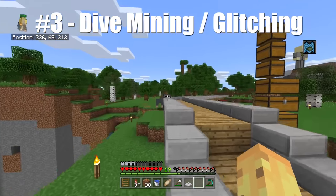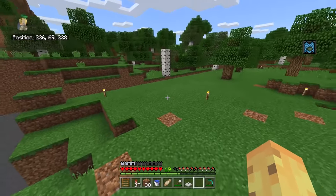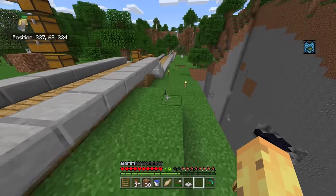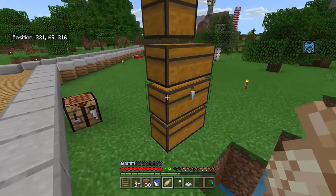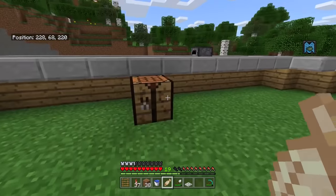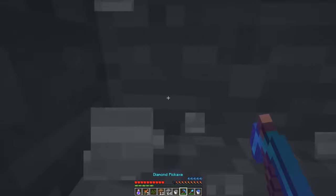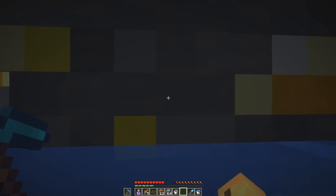The third way is interesting - it's a Java and console edition method of dive mining. You dig down, get yourself in some water, swim through it, and can mine in a one-block-wide deep hole. On Java this is the most efficient diamond mining method we've ever seen in Minecraft. However on Bedrock it works in an entirely different and rather weird way.